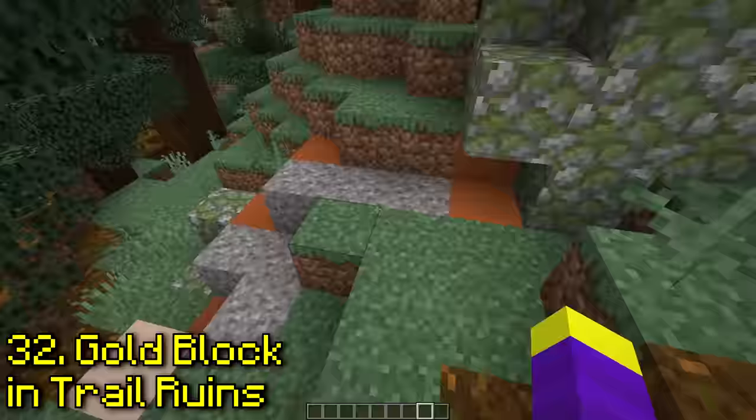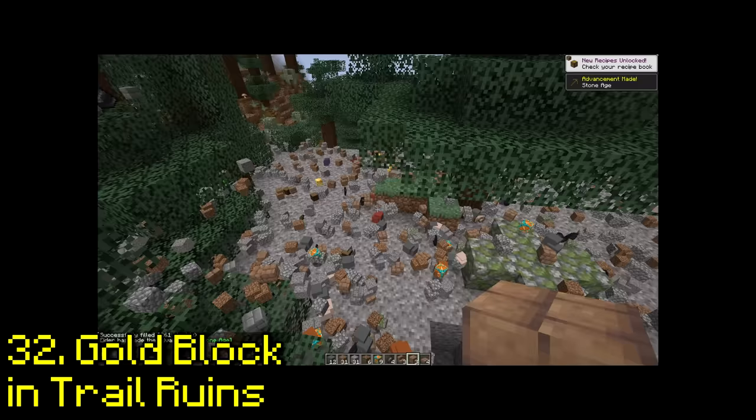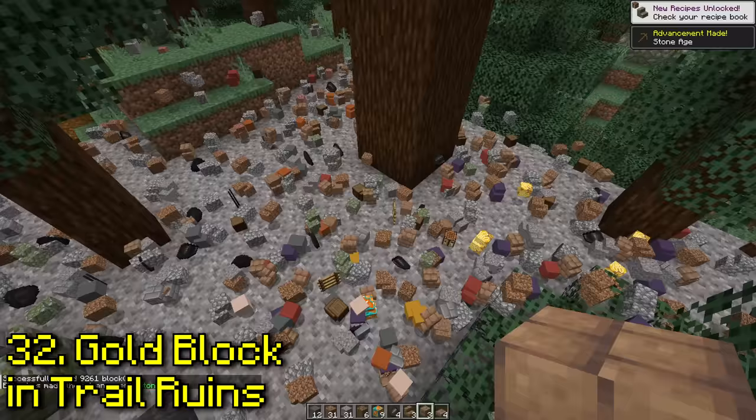Is there a hidden gold block in the new trail ruin structure? I don't really see any gold blocks here — I'm gonna say it's false.